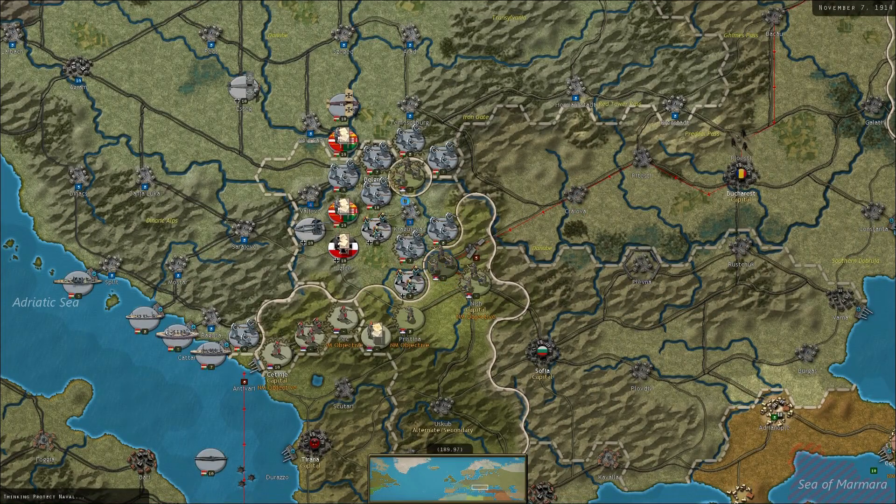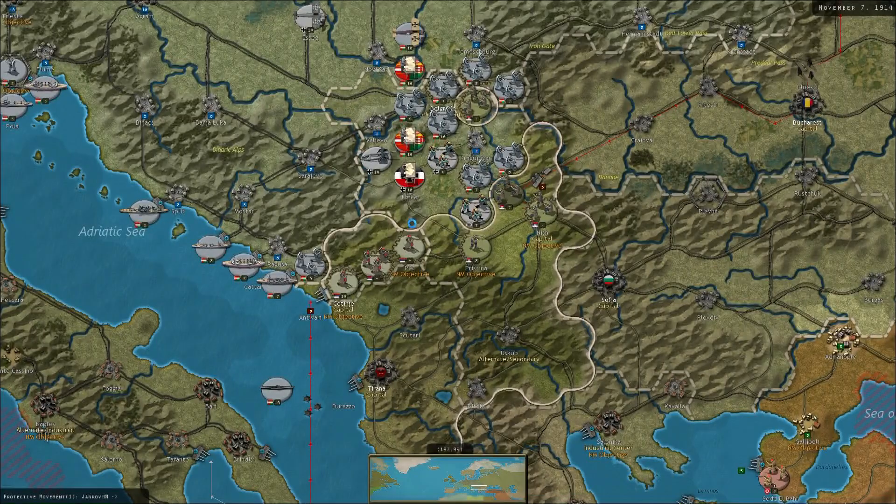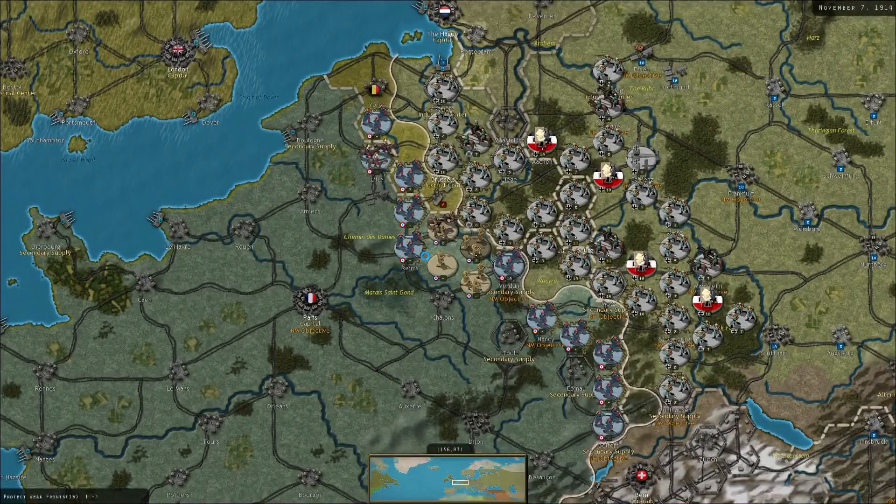How many points have the Serbians got to reinforce? We've taken their capital Belgrade - that was a lot of their points down the tubes right there. They've reinforced one unit up to seven. I had a quick look at how many units the Serbians have got - I think about eight or nine left.